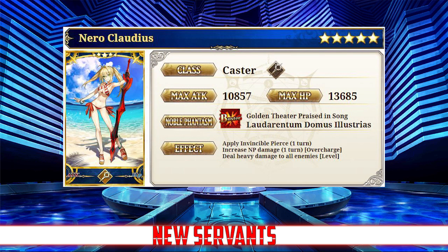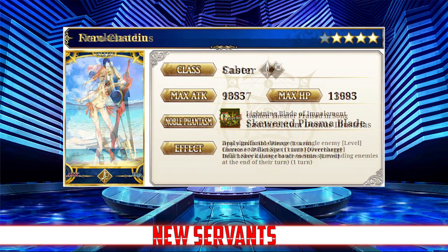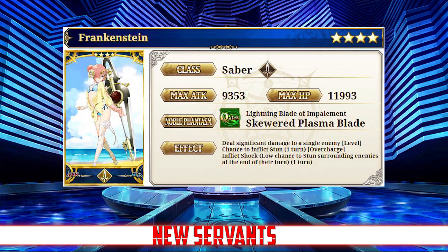Next up, we have four gacha-specific servants. We have the five-star Nero Claudius, a five-star caster with a max attack of 10,857 and a max HP of 13,685. She's especially good for those of you who are looking for an offensive caster. Following her, we have the four-star Frankenstein, a saber class with a max attack of 9,353 and a max HP of 11,993. She is another offensive servant that does a heavy amount of burst damage.